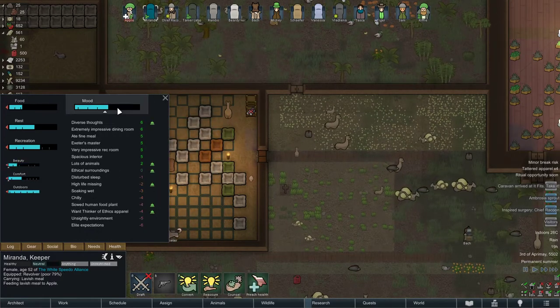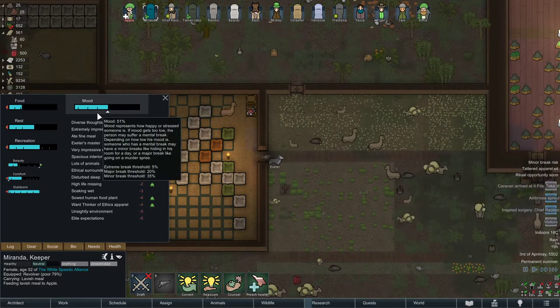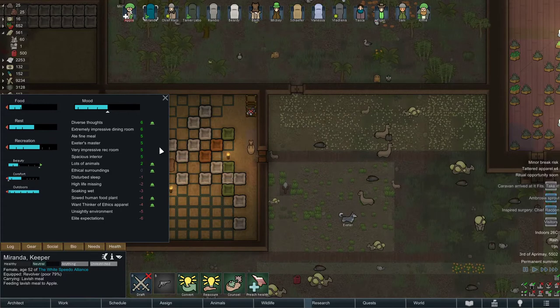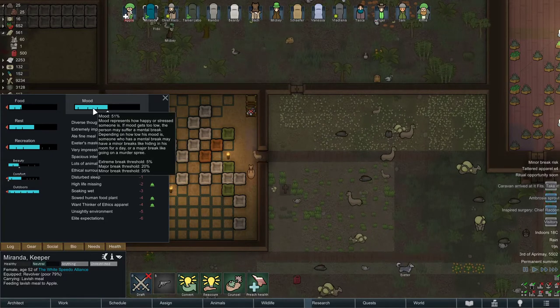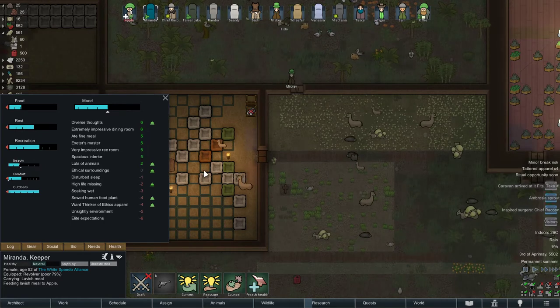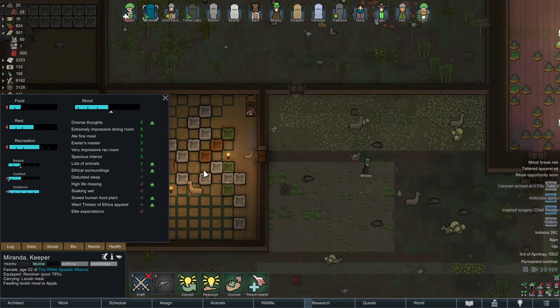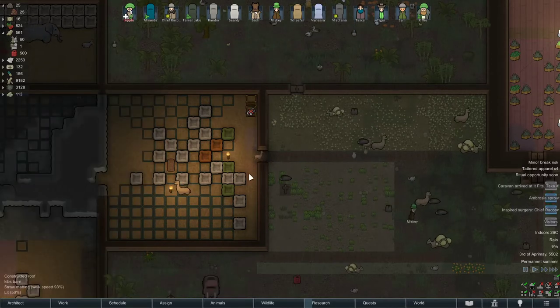But if someone who's not very happy gets a minus 20 or minus 14-15 debuff because he lost his bonded animal, then yes, it would matter, because then he will get lower and lower and lower, and then he can go berserk, throw a tantrum, or some bad stuff can happen — like the end of the world. So that's why it does matter that your place remains clean.